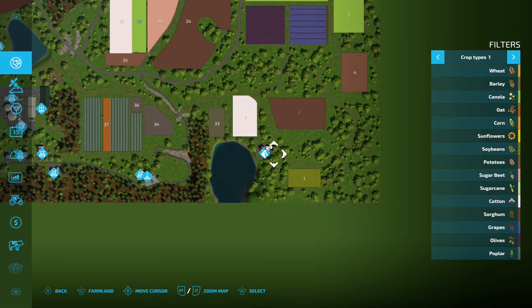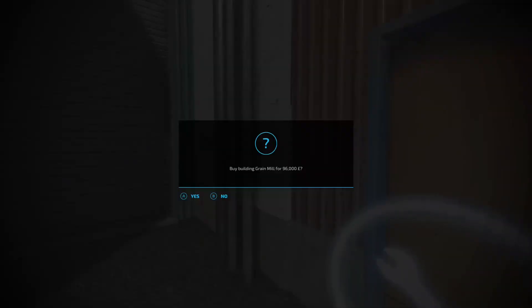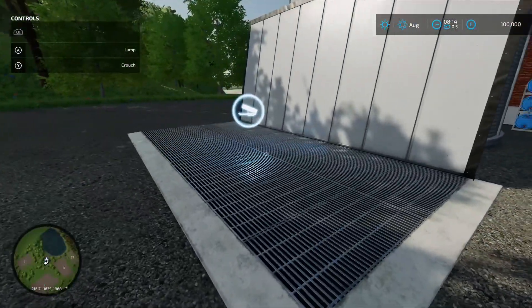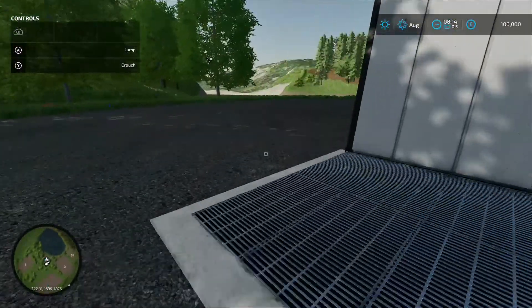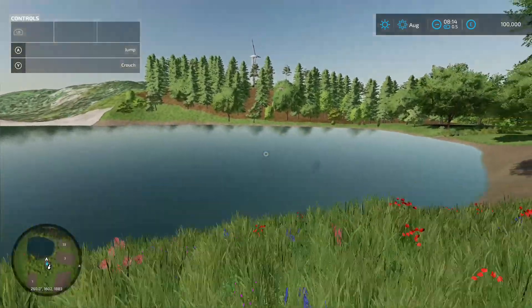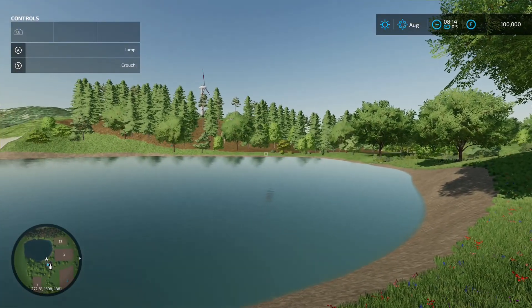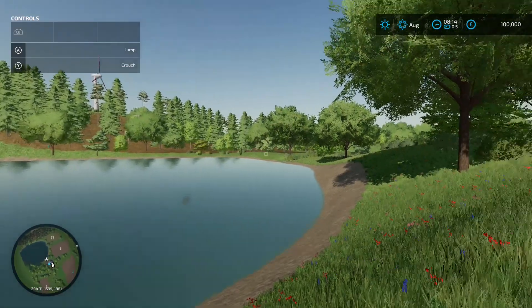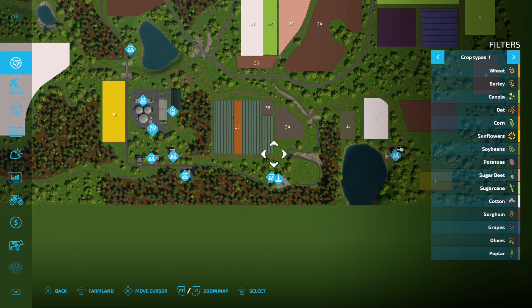Next area: this is your grain mill - standard production chain. It'll cost you 96 grand, drop your stuff off in there, there's your pallet spawn point. Whilst we're down here, you've also got this lake. It slopes in nicely on the other side so you'll be able to get your trailer backed in for free water - very nice.